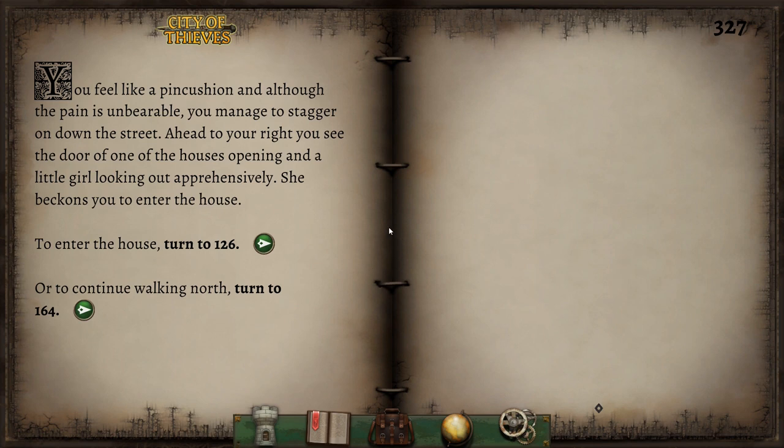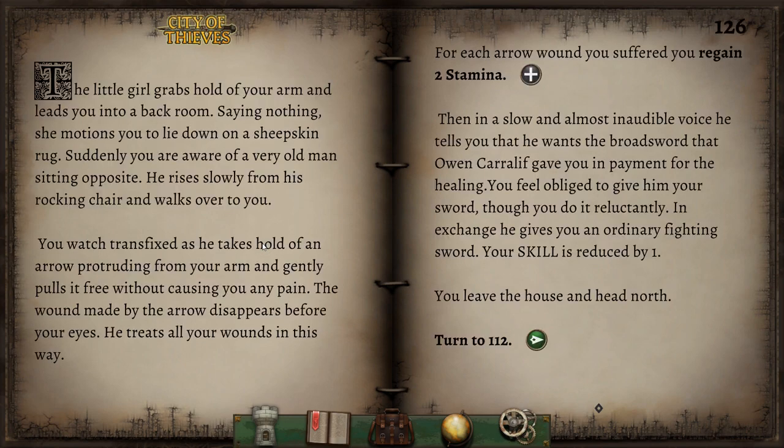You feel like a pincushion, and although the pain is unbearable, you manage to stagger on down the street. Ahead to your right, you see the door of one of the houses opening, and a little girl looking out apprehensively. She beckons you to enter the house. My first thought is this is probably a horrible trap, but I'm going to go in anyway — somebody's got to be friendly in this town. The little girl leads you into a room where a very old man rises slowly from his rocking chair. He takes hold of an arrow protruding from your arm and gently pulls it free without causing you any pain — the wound disappears before your eyes. He treats all your wounds in this way. For each arrow wound suffered, we regain two stamina. Then in a slow voice, he tells you he wants the broadsword that Owen Carlyffe gave you in payment for the healing. You give him your sword reluctantly. In exchange, he gives you an ordinary fighting sword — your skill is reduced by one. One skill for a whole bunch of stamina — I'll take that.